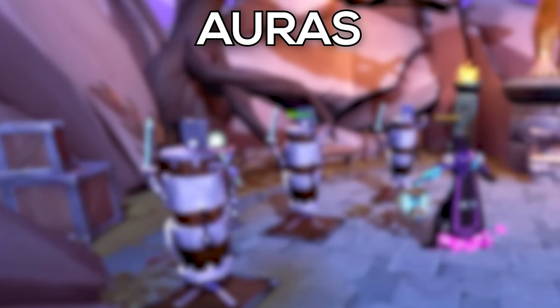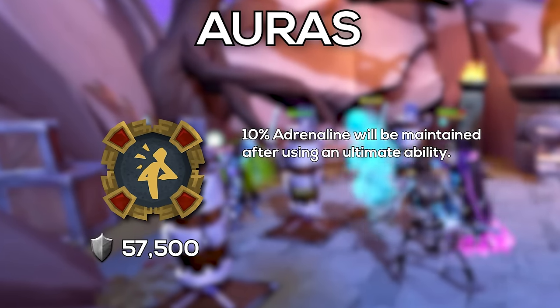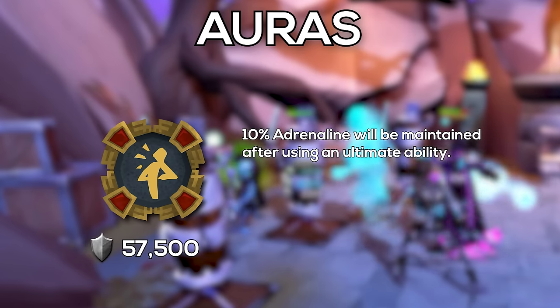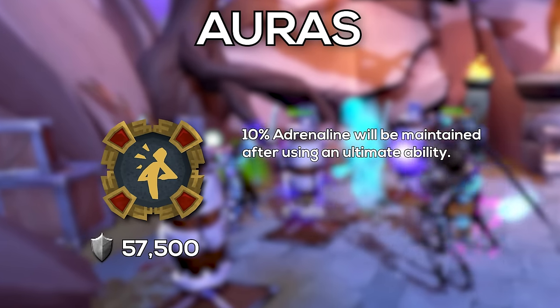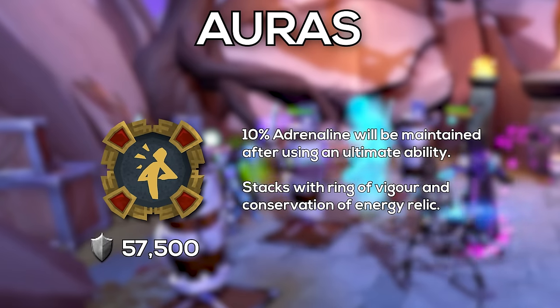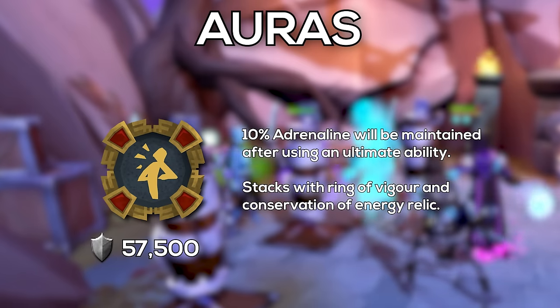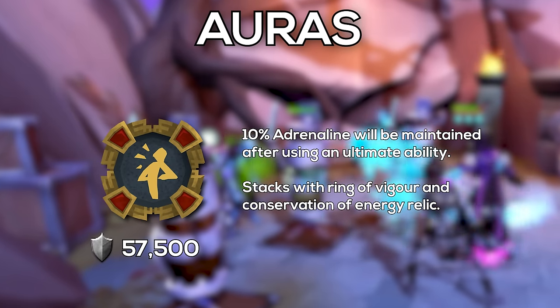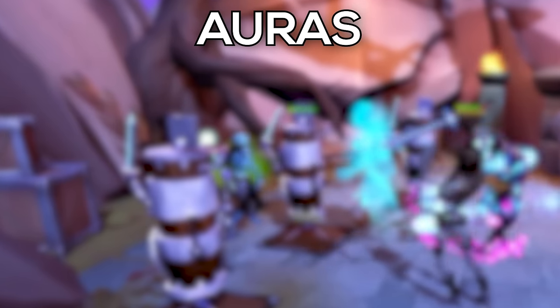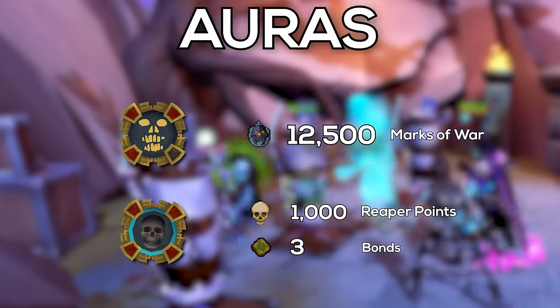The best aura for learning how to deal damage with Necromancy is the Supreme Invigorating Aura. This is going to save you 10% adrenaline every time you use an ultimate ability, which is going to happen a lot, especially in the more advanced rotations. Using the Supreme Invigorating Aura alongside the Conservation of Energy Relic will make your rotations a little easier and give you more leniency on timing. If you don't have or don't want to use Supreme Invigorating, Dark Magic and Mahjarrat are also both good options.